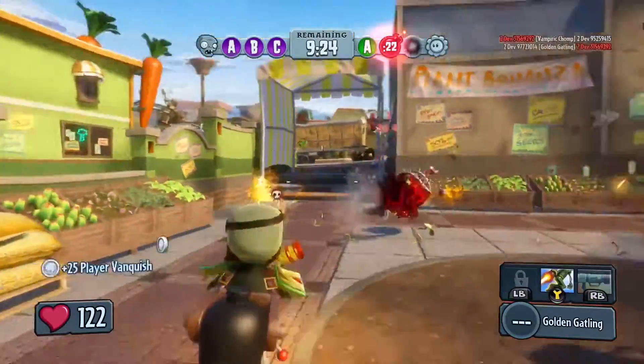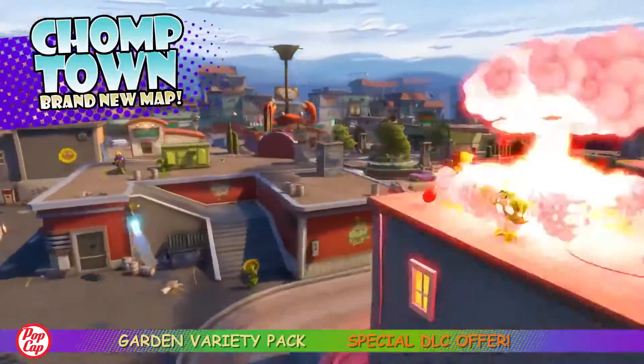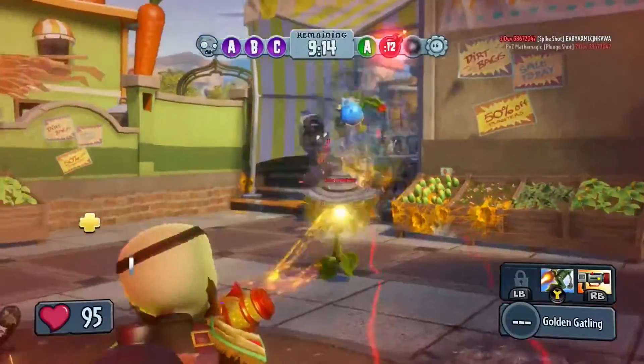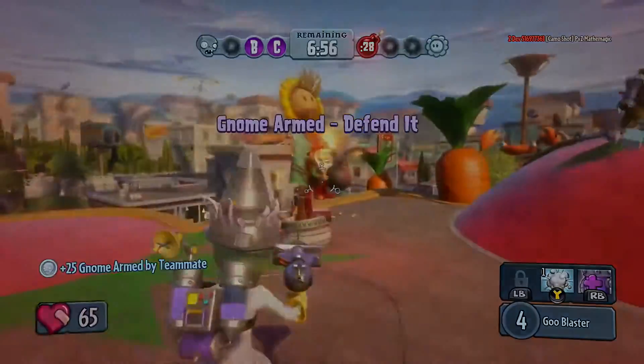The new map in the Garden Variety Pack is called Chomptown, and it will be available for play in Garden Ops, Team Vanquish, and of course, Gnome Bomb. It's worth noting that Gnome Bomb will take advantage of all the standard Team Vanquish maps as well.